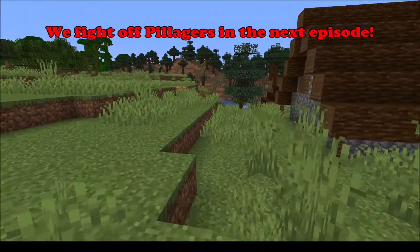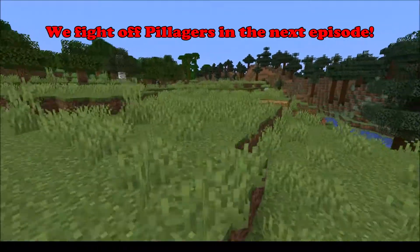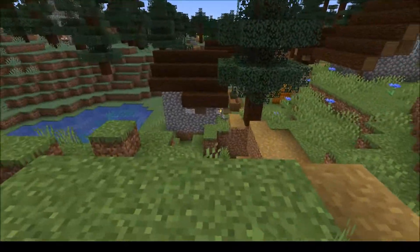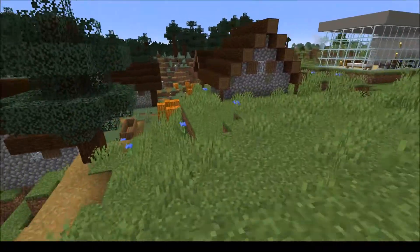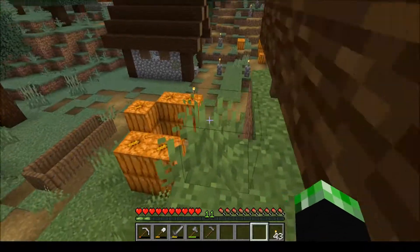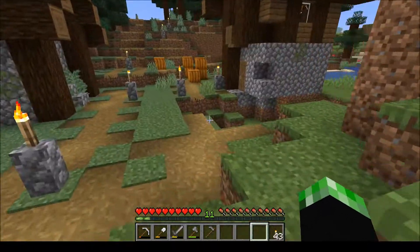We're not going to defend it from pillagers just yet, since we just got here. What we're going to do is make sure that no monsters can spawn in it or walk into the village. Because in the past episode and some time playing in the background, I've noticed monsters coming and going and making themselves at home, which is just not acceptable.